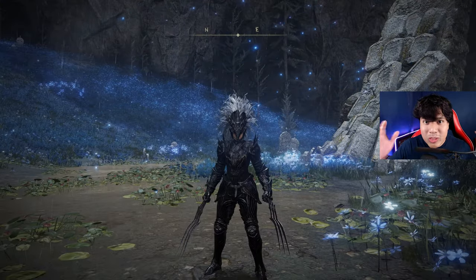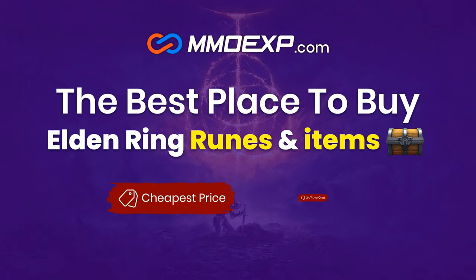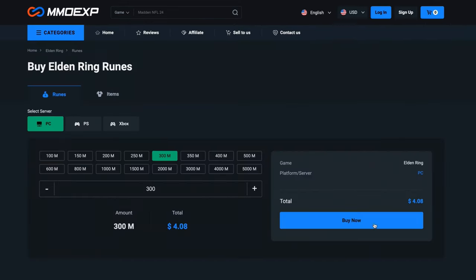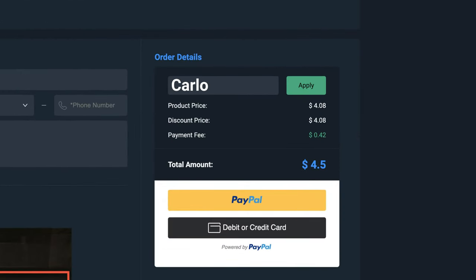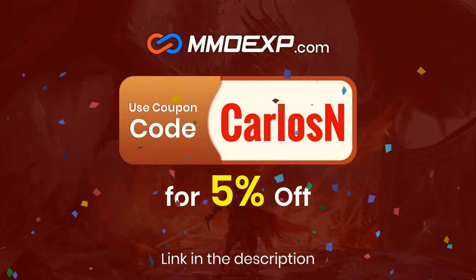Let's make this weapon shine! If you don't want to farm runes or materials for your Elden Ring builds, MMOEXP is the best web service where you can easily acquire as many runes and items as you wish for the best price. Use my code CARLOSEN to get a 5% discount on your purchases. Thanks MMOEXP for sponsoring today's video.